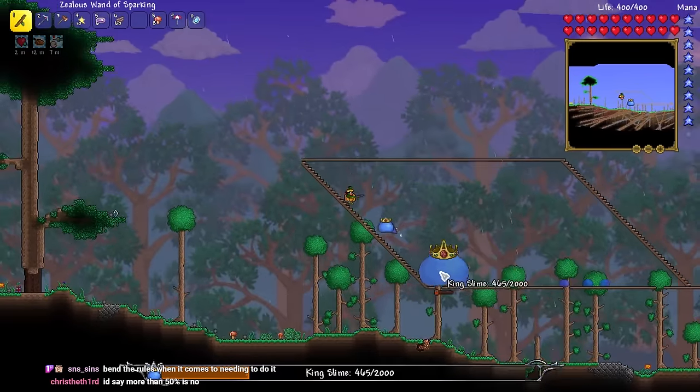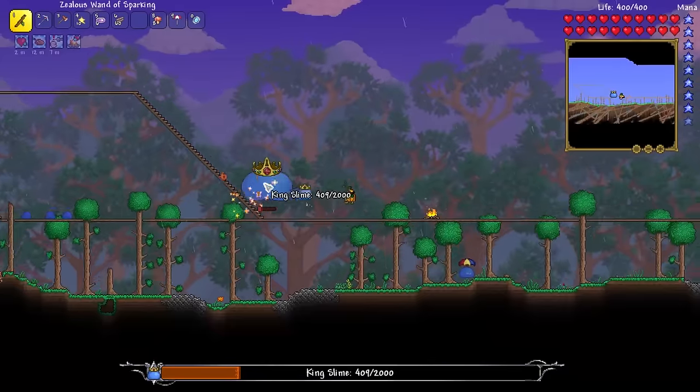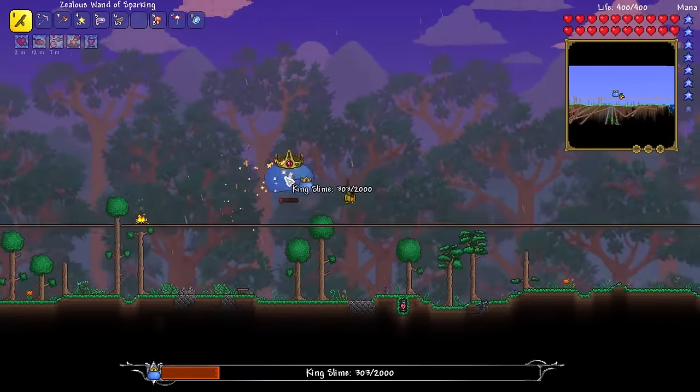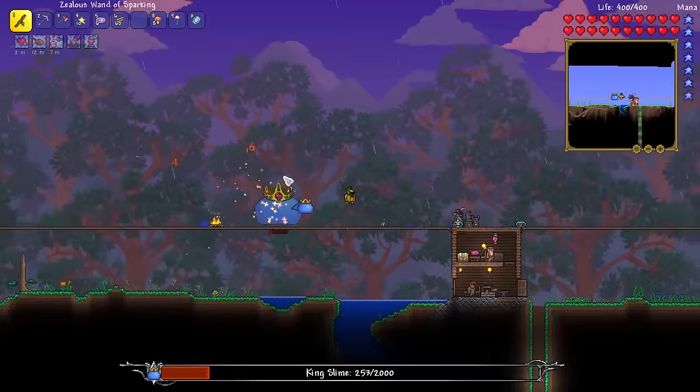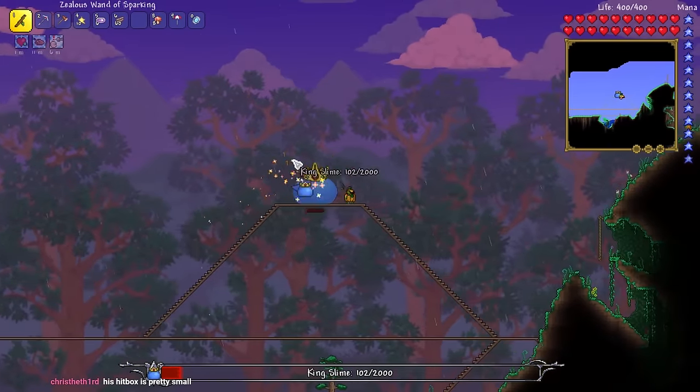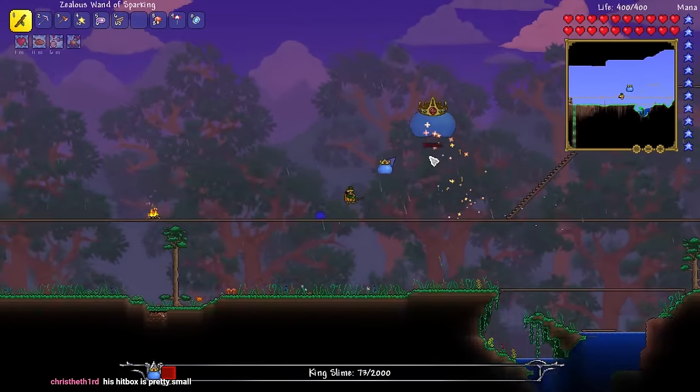For those wondering, we just have Hermes Boots, Sandstorm in a Bottle, and some other random accessories. We didn't even have Reforges at this point because we don't even have the Goblin yet. Very simple boss fight. And there's King Slime done.